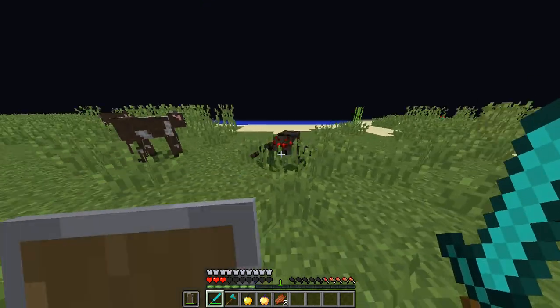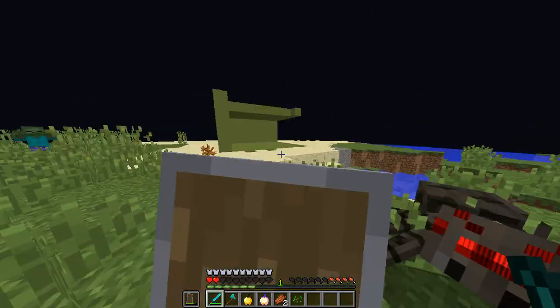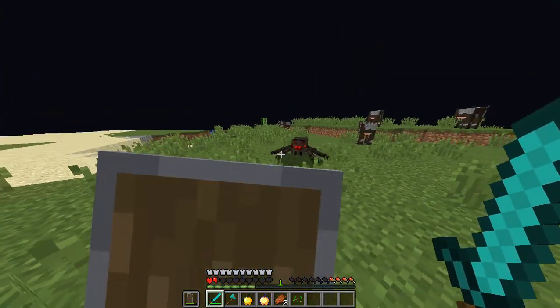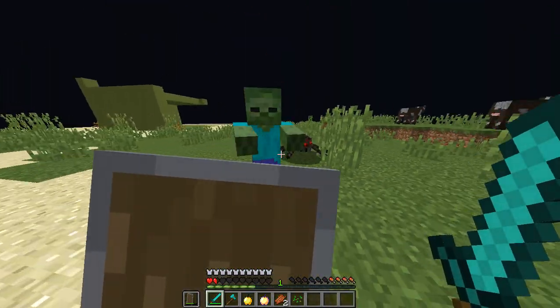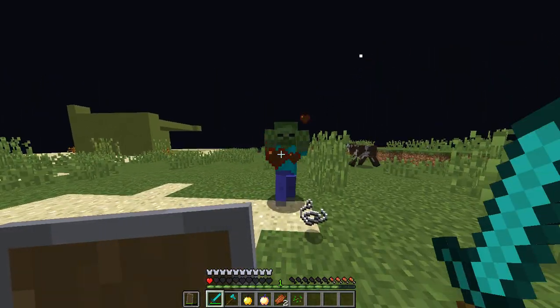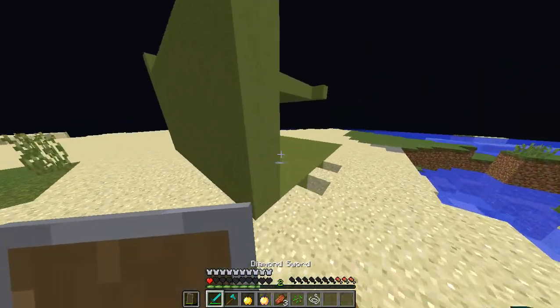This is where the attack speed comes in. A sword has a pretty good attack speed — you can swing at a consistent rhythm and deal reliable damage. An axe, on the other hand, is much slower between swings but delivers significantly more damage per hit, making timing even more critical.